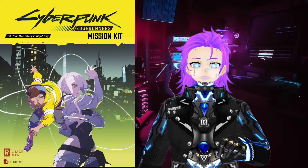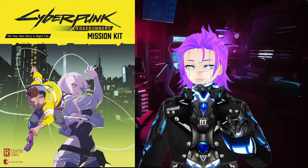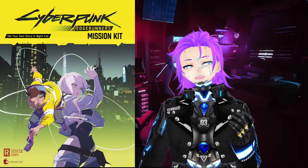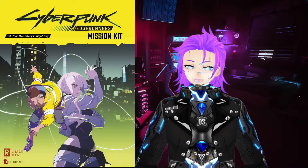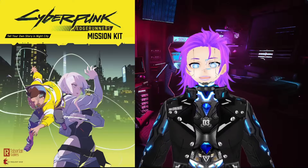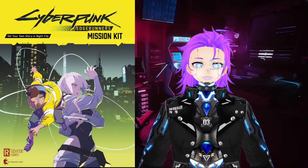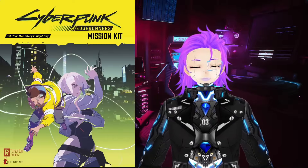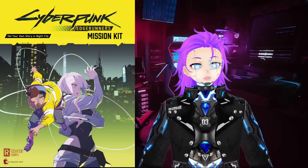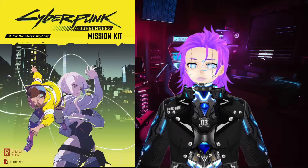I'm going to rate this a solid 9 out of 10. A 10 out of 10 is a tough one for me personally because you have to have everything down, and part of the issue — probably not on R. Talsorian but on whoever programmed the Roll20 sheets — is that a little more care was needed. All the ranged weapons are set up correctly; it's always the melee weapons that are off, and that's been a constant frustration that should have been addressed after the last expansion, Danger Gal Dossier. Other than that, $15 for the PDF, $35 for the physical box, and the Roll20 version is also $15 on the marketplace.